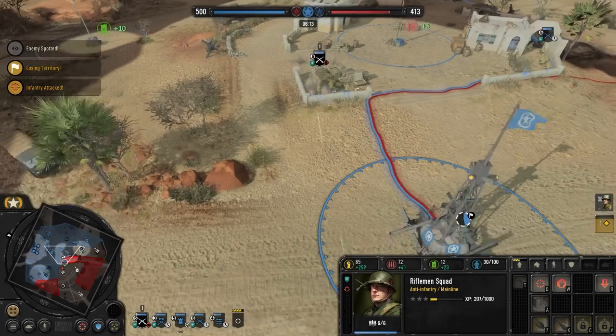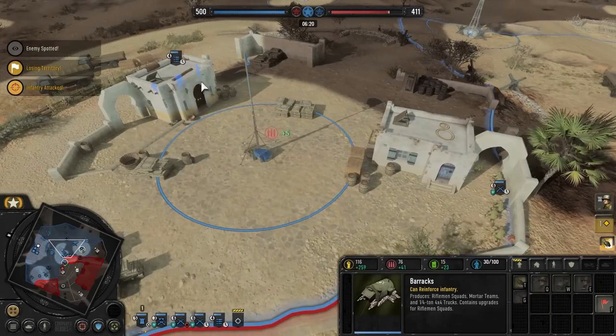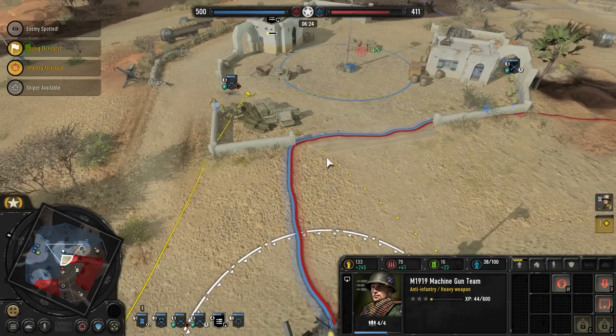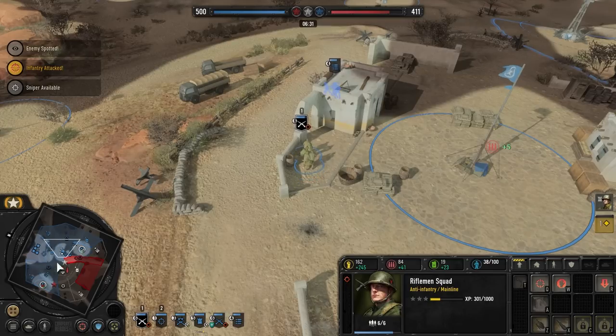His damn machine gun — but this is where a sniper is good, because we can try and knock him off that point. Our machine gun team is not in the most useful position — we should have had it covering here. That was a pretty bronze mistake. Let's pull back. Sniper's coming out, he's like ice skating around, which is pretty fun.